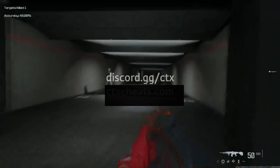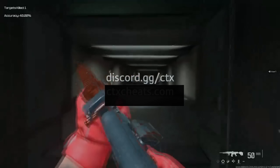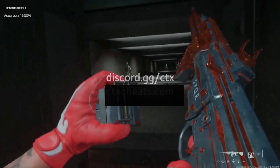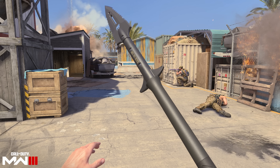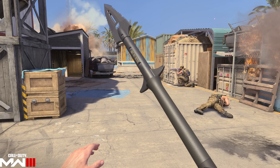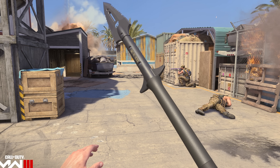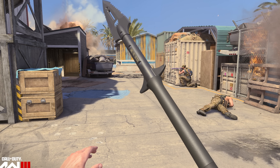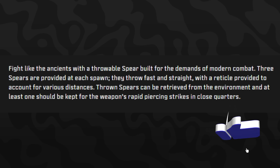Call of Duty is basically already confirming the STG will be a meta weapon in Season 5. The next weapon is the Spear melee weapon, available in the mid-season update via the Battle Pass sector unlock and challenges. It has a total of six levels. As with classified sectors, it doesn't come until the Reloaded update — you need to complete five or six challenges to unlock it.